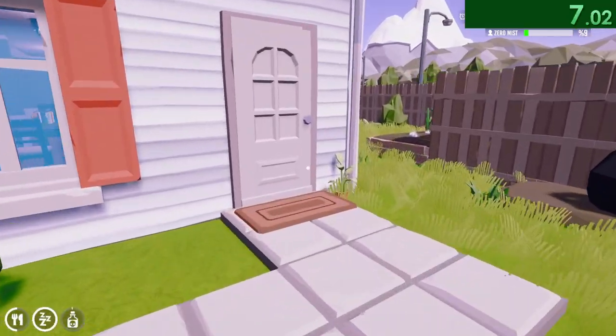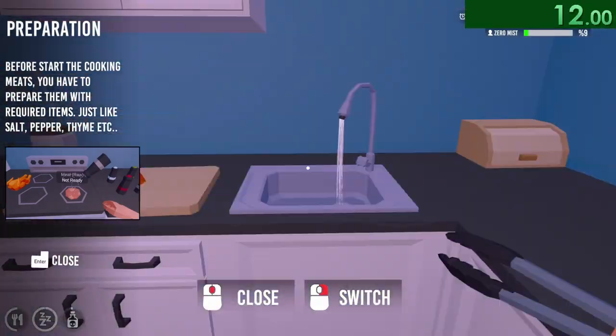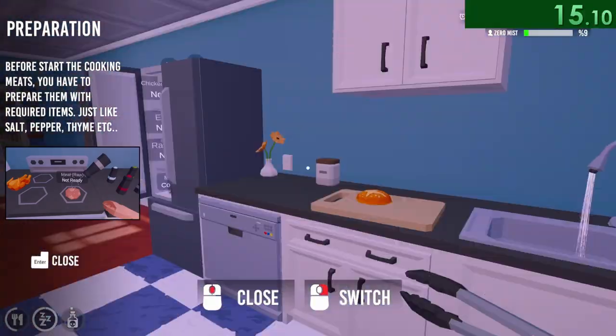Today we will be making ribs and eggs. First thing we will do is go into the house and stack up two racks of ribs and an egg all on top of each other. This is important so they can all get seasoned at the same time.